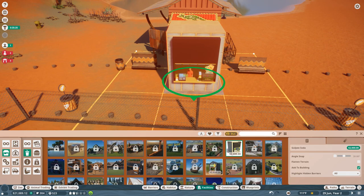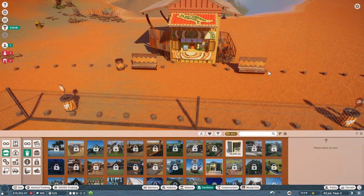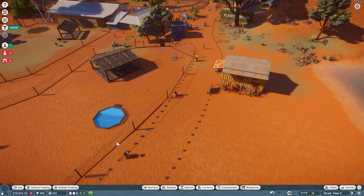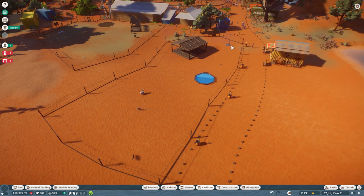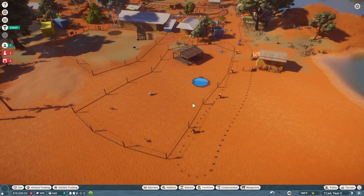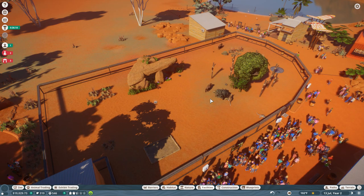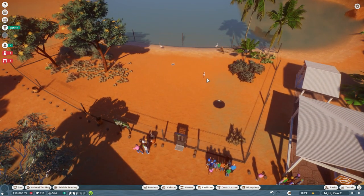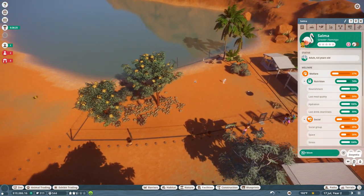Let's get people drinking some Gulpy — it's unfortunately the only thing I can offer them at the moment. Let's slide another vendor in over here to drag people down to see the dingoes. I'm going to double-triple check that dingoes can't cohabitate with anything — nope, they would probably eat it. What about the cassowary — can I give them a friend? Nope. So now we have all of the new Australian animals.